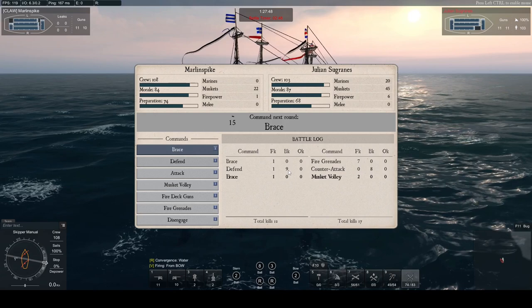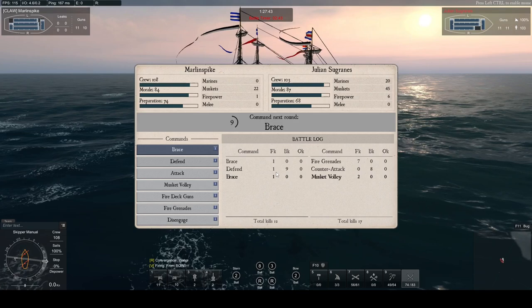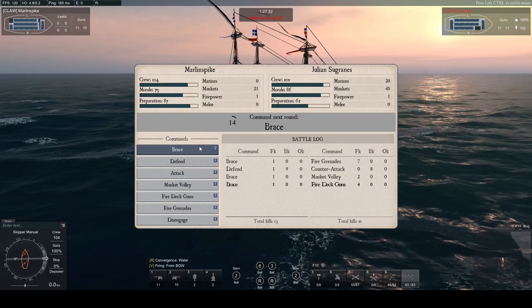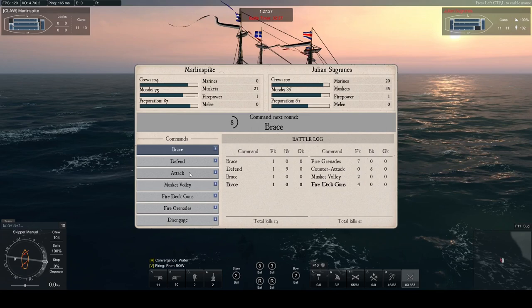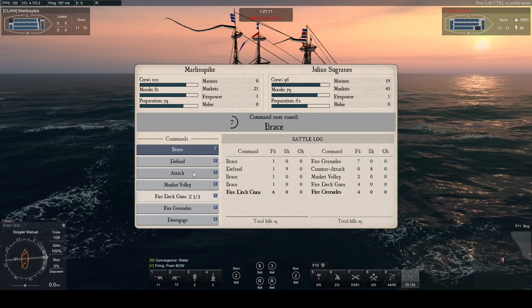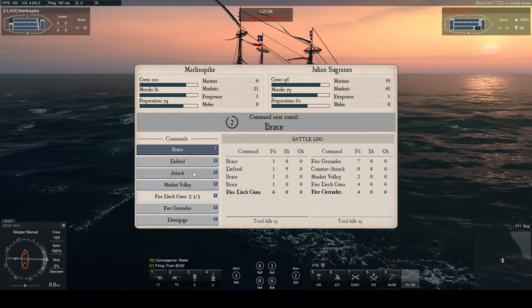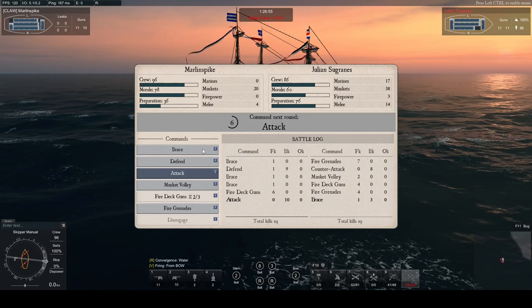Firepower is up — looks like deck guns, but it was musket volley. Brace was okay though — he killed 2, I only got 1. Preparation 68, Firepower 6 — I'm expecting deck guns — yep, there it is. Now watching: preparation 62, Firepower 1 — I want to attack. He's firing grenades so I fire deck guns into his grenades, but it's mediocre because I don't have marines. Preparation 62, Firepower 1 — I try to attack — and that attack into his brace: 10 kills to his 4. We're even at 29 kills each.